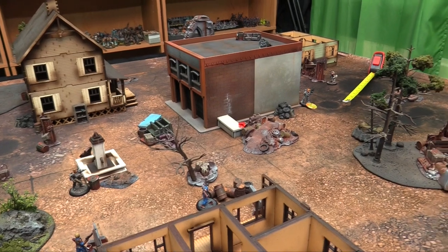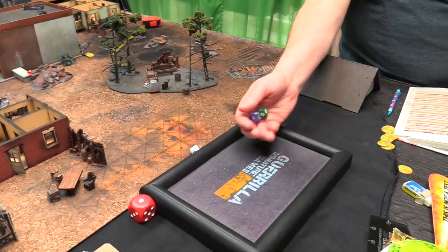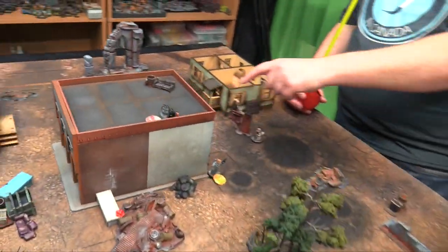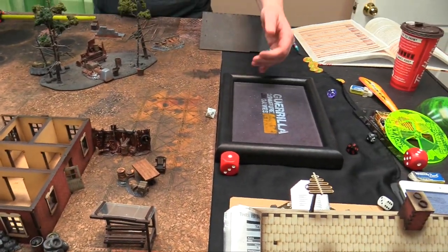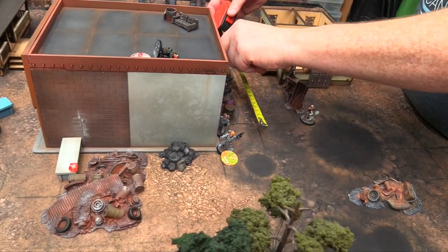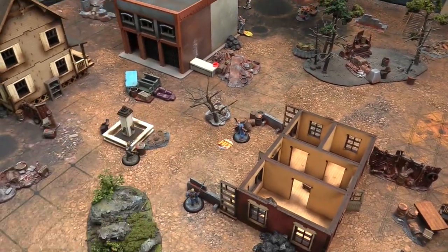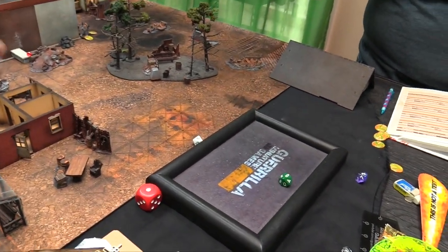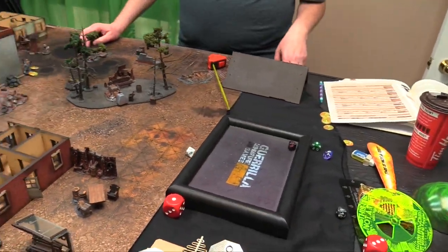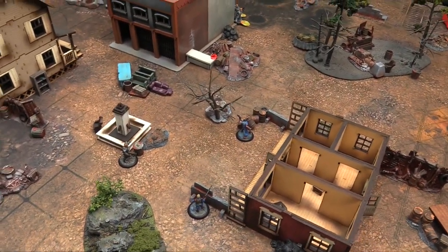Hogthrob is Range 6, normally needs a 4, picks the highest of 2 dice because of the laser carbine. Joe Rowe activates. Ensign Piggy makes her metal test, gets motivated, but only 1 action — she just walks behind Hogthrob. Resolving Hogthrob's laser hit on Joe Rowe — strength 7, defense 13 versus 13, he ties. But Joe Rowe is Cowardly, so he must reroll the morale check and ducks prone.